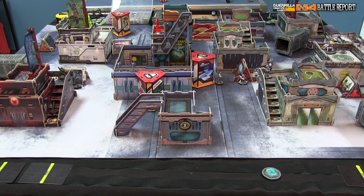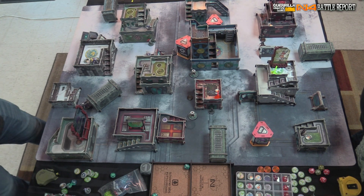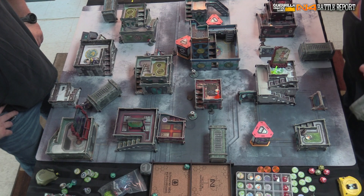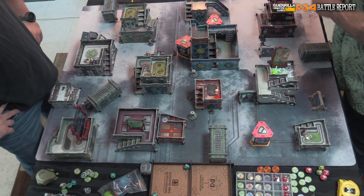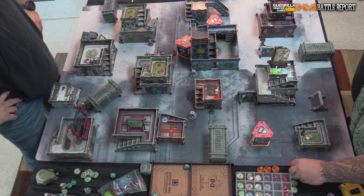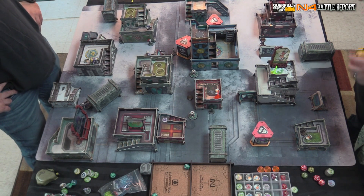Colin generates his order pool — eight models on table plus the lieutenant order, which nobody knows yet. We count: five visible models, two camo markers, and Jazz makes eight total. Eight regular orders plus the lieutenant.